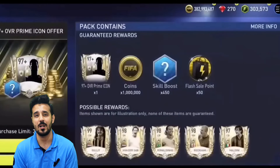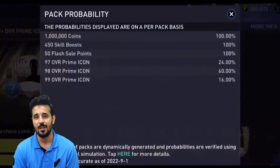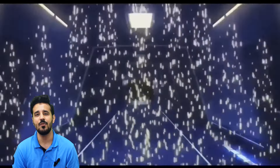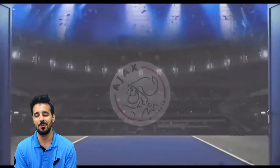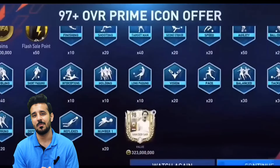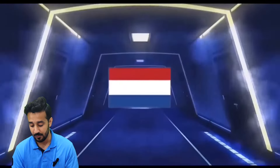In the flash sale we use gems or FC points to open packs and get a lot of good rewards. There were some special black Friday sale offers as well. I still remember a flash sale offer for Pelé where you had to open a lot of packs and at the end you got Pelé, but that was for P2P players — F2P players didn't get Pelé, we only got him from the market.